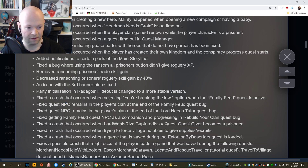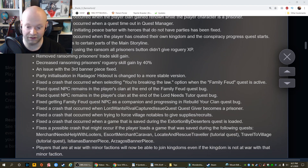Fixed a crash that occurred when selecting the breaking the law option when the family feud quest is active. Fixed a bug where a quest NPC remains in the player's clan at the end of the family feud quest. Fixed a quest NPC remaining in the player's clan at the end of the lord needs tutor quest. Fixed getting the family feud quest NPC as a companion and progressing the rebuild your clan quest bug. Fixed a crash related to the lord wants rival captured quest when the quest giver becomes a prisoner. Fixed a crash when trying to force village notables to give supplies or recruits. Fixed a crash when a game saved during the extortion by deserters quest is loaded.